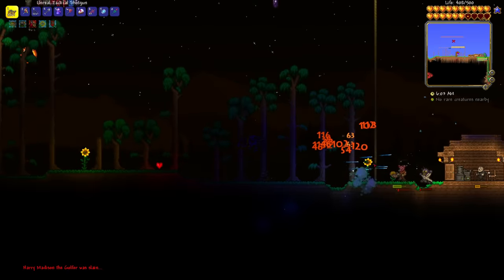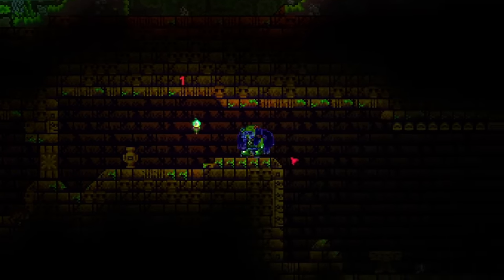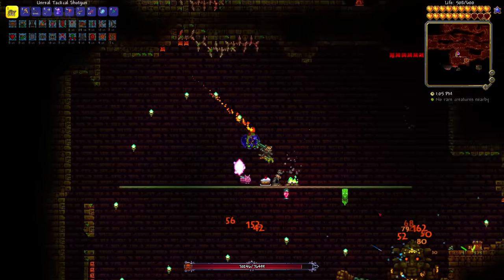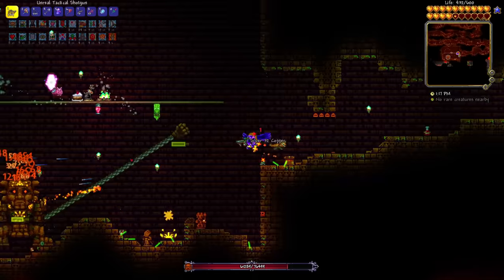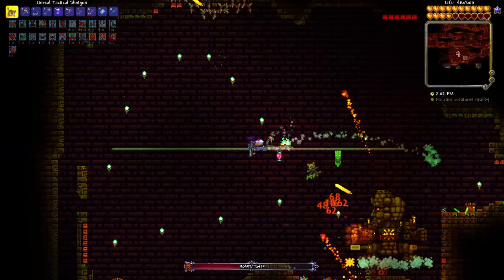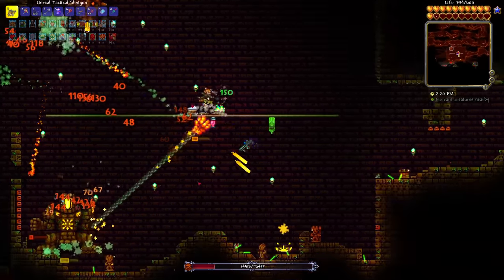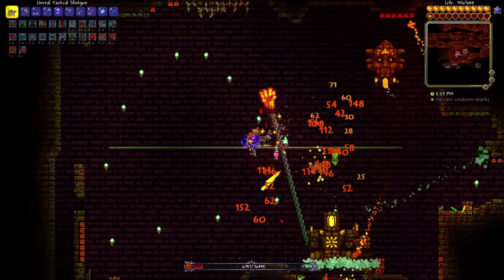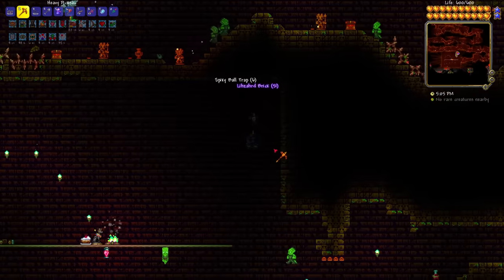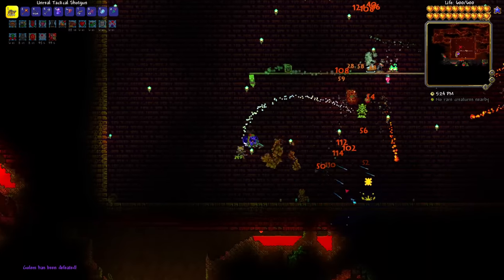A solar eclipse happened - I'll spare you from the details, except there were a lot of deaths. Nailheads drove me insane. I found the lizard temple, dodged the traps, and made it into the boss area. Using the Master Ninja Gear dash and shooting my Tactical Shotgun down on the Golem, I was actually losing a bunch of health due to my very limited arena space. But we defeated it first try. I then opened up the arena more and fought the Golem a few more times hoping for the Eye of the Golem, but just wasn't getting it.